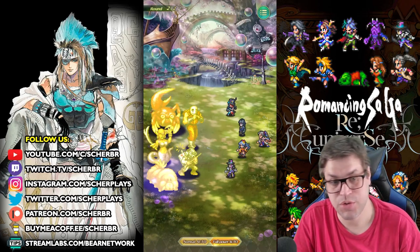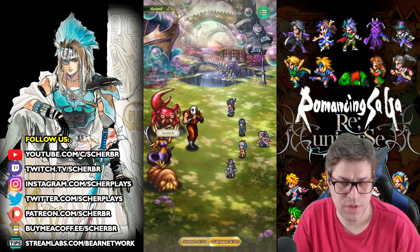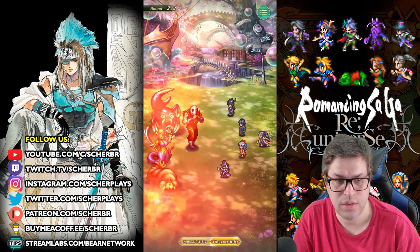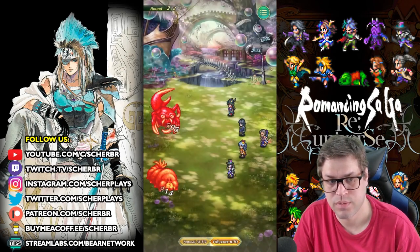Pretty nice damage. Dark Pulse. El Niño. We're gonna finish the enemies with Heat Wind, I believe. If not, your trainee will have to do a little damage here.